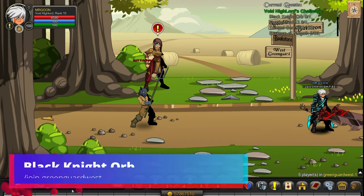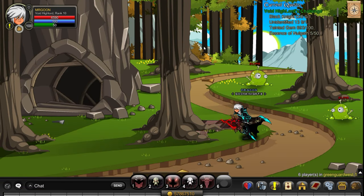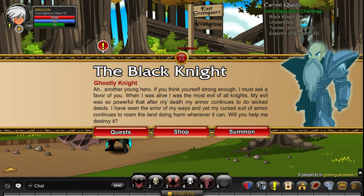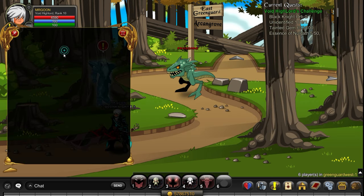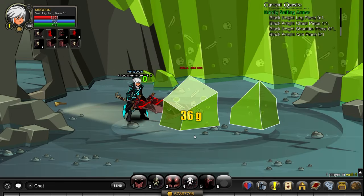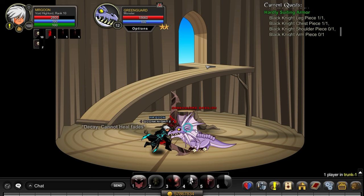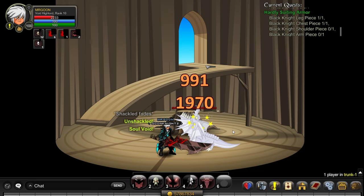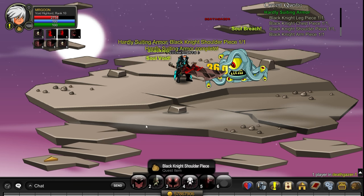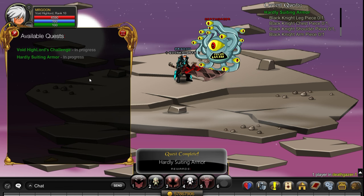Now for the main part: the Black Knight Orb. Join Green Guard West - or join the Well and go backwards if you prefer. Find the Black Knight and accept his quest: Hardly Suiting Armor. You need to defeat the Green Dragon, join Well and defeat Jell-O-No - items drop within two or three tries on average. Then join Trunk to find the Basilisk, and finally join Deathgazer and defeat Deathgazer. That's everything needed to turn in for your Black Knight Orb.